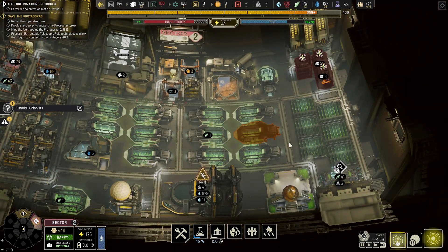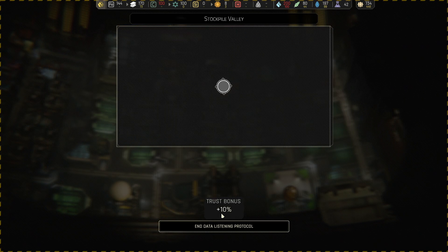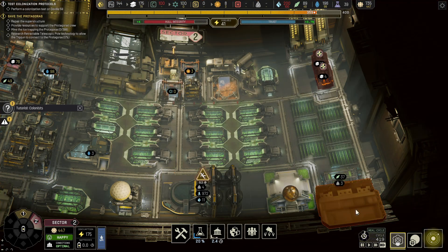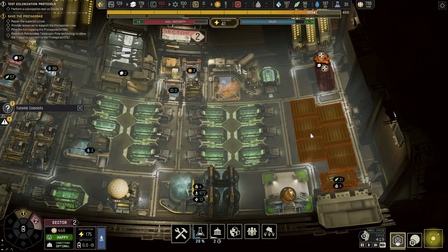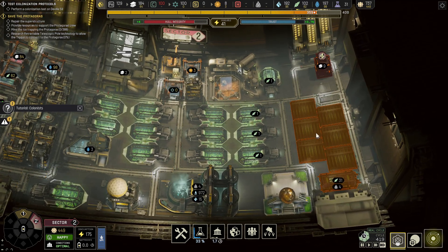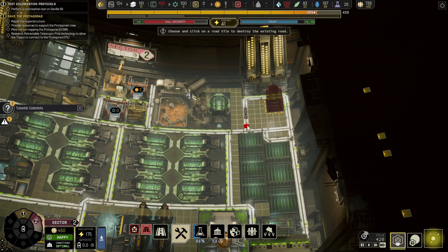Administrator, a new request: the novelty of eating crop score in space delights the crew! They get a plus 10 trust bonus because now they're eating grains or vegetables instead of insects. I'll just get the surplus of food going.